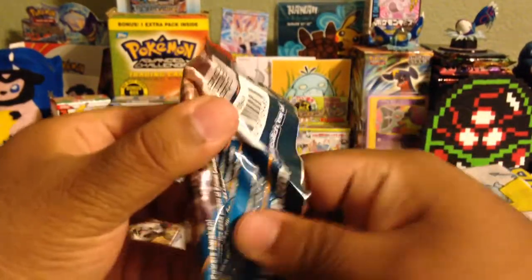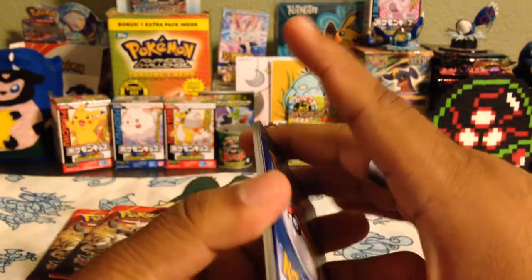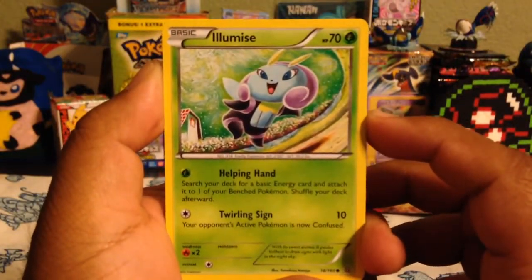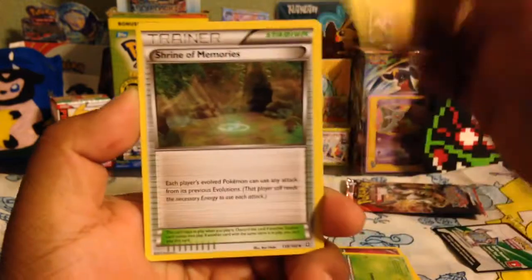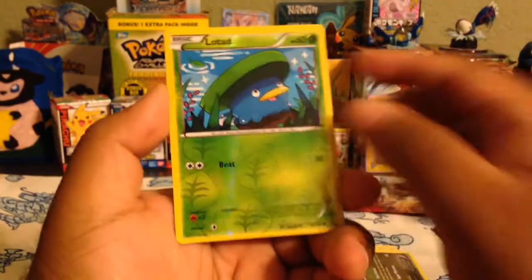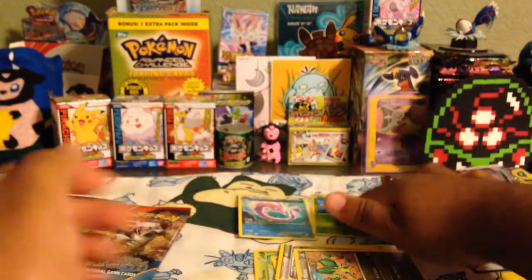Trying to make this as fast as possible, simply because I don't want to use up too much space on my phone. Here we go — here we have an Illumise, a Slugma, Torchic, Meryl, Surskit, Lantern, Shrine of Memories, Vibrava, Lotad Reverse — and a pretty weird misalignment right there. The rare for this pack is a Gorbis Ancient Trait, pretty nice.